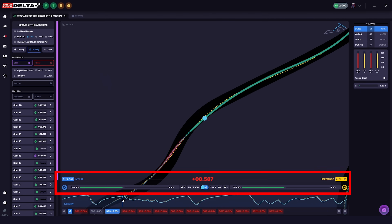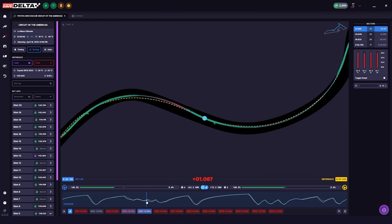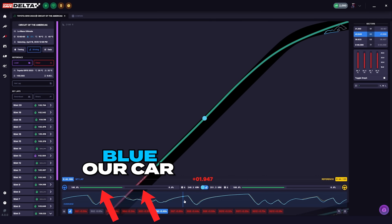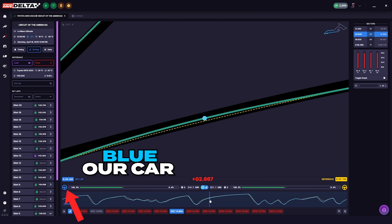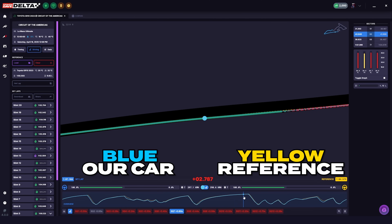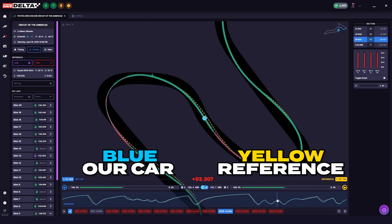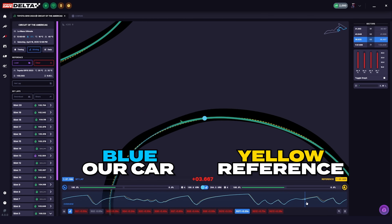Just above the overview box, you'll see two identical sections — one blue and one yellow — with various bars. The information on the left in blue represents what our car is doing at any specific point during our lap, with green and red bars showing throttle and brake inputs, as well as gear, speed, and steering input. The same information appears on the right side in yellow, representing the data from the reference lap. This allows us to see what we're doing compared to the reference lap at any given time, so that we can identify our mistakes and replicate what the reference driver is doing as closely as possible.